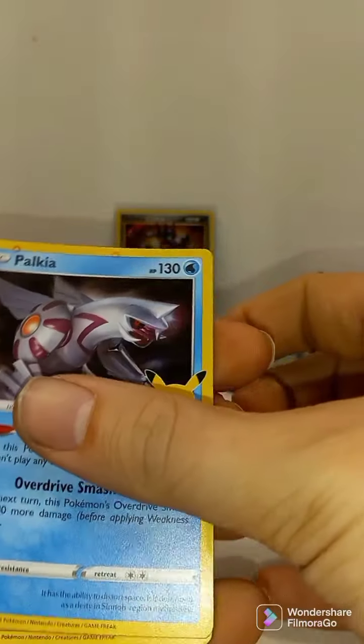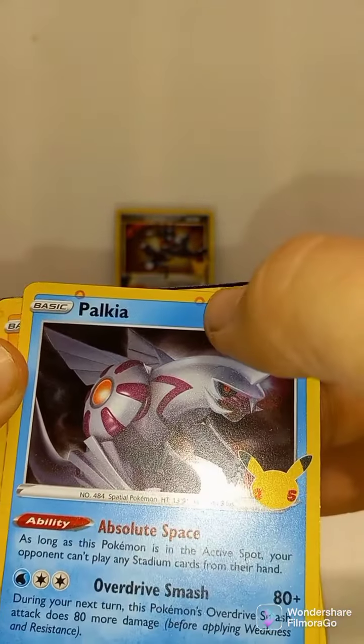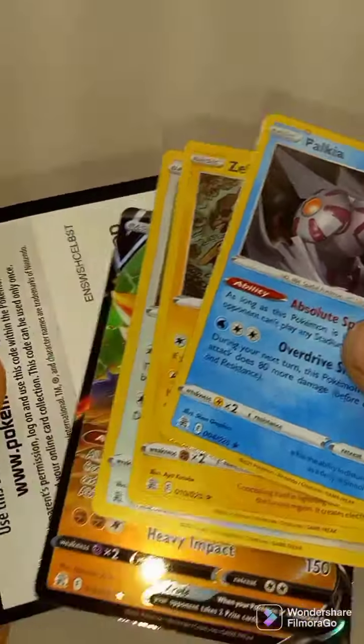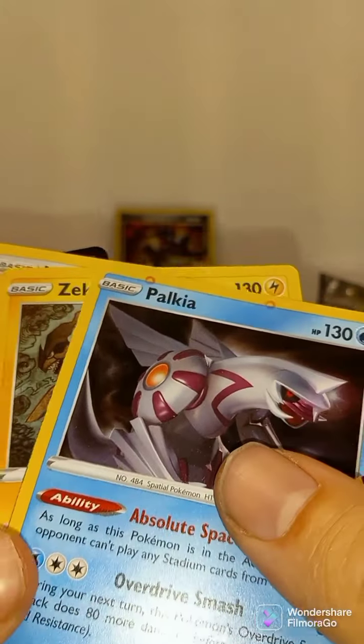Let's see what we got here — Palkia, Zekrom. What the heck, there are dots all over these cards. What in the heck is that? Zamazenta, look at those dots. What the heck.